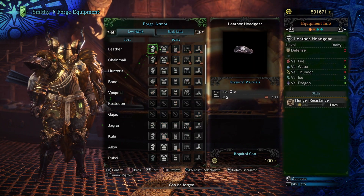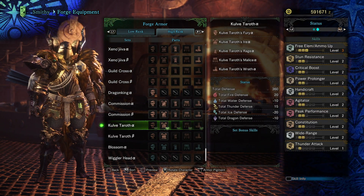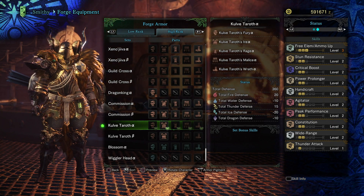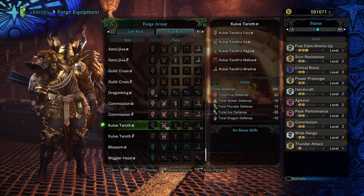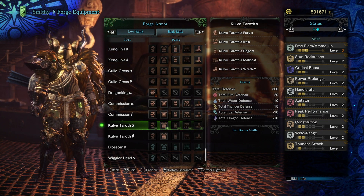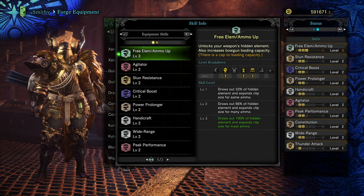So the alpha set — let's take a look here. The alpha set provides you with: Free Element/Ammo Up level 3, Stun Resistance level 2, Critical Boost level 2, Power Prolonger level 2, Handicraft level 2, Agitator level 2, Peak Performance level 2, Constitution level 2 from our charm, and Wide Range level 2. They aren't too bad skills.